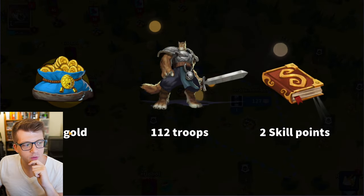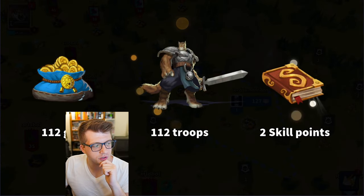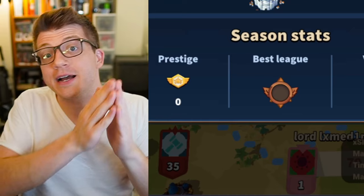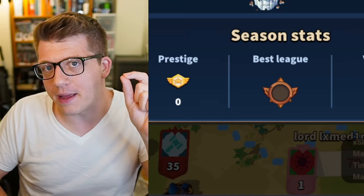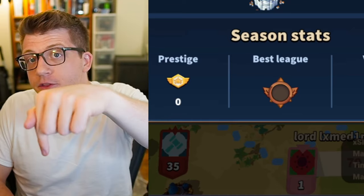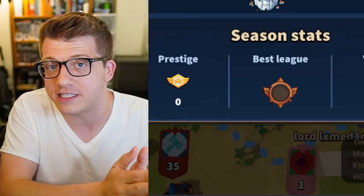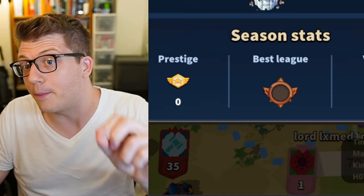Each time you reach a new level you'll gain troops in your main city and skill points. We got 112 gold, 112 troops, and two skill points. By the way, today's video is sponsored by Million Lords — there's going to be a link in the description below, you can try the game for free today. Thank you to Million Lords for sponsoring this video.